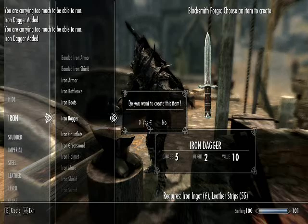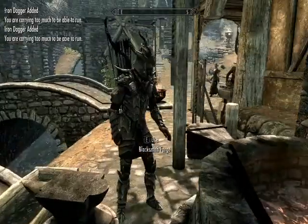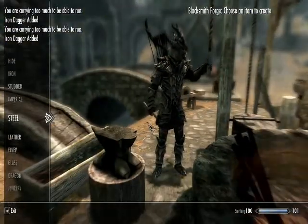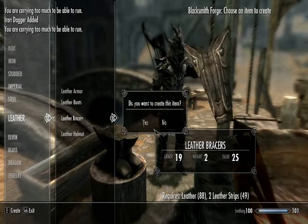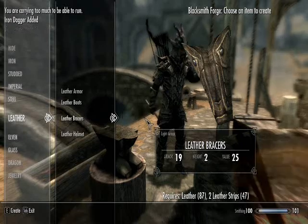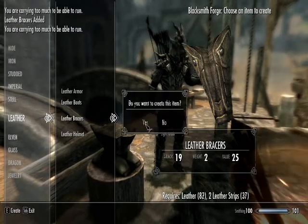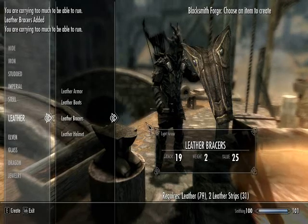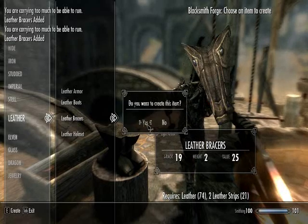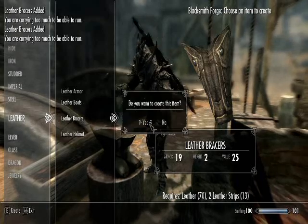So use up all the iron. I should have enough without having to tan any more leather. Here's the bracers — 88 and 49, and that's just from two vendors. It adds up huge. So you just want to keep creating these. By now I'd probably have two levels already. I mean, I started off at 40 and I'm at 100, and it only took me maybe an hour and a half, not even, doing it this method.